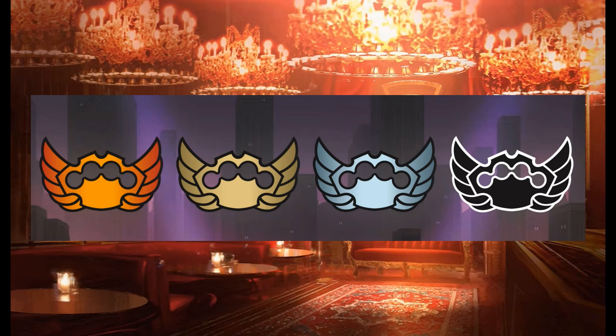Let's start with the set symbol, which honestly I feel fits perfectly the lore of the set. Brass knuckles with angel wings — and you have them all: the common, the uncommon, the rare, and the mythic.